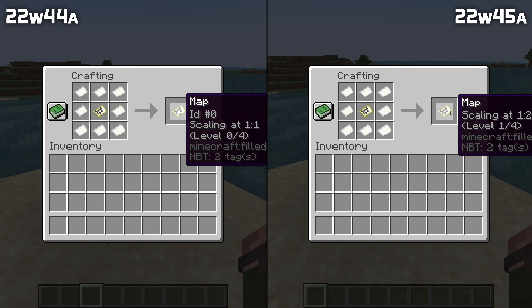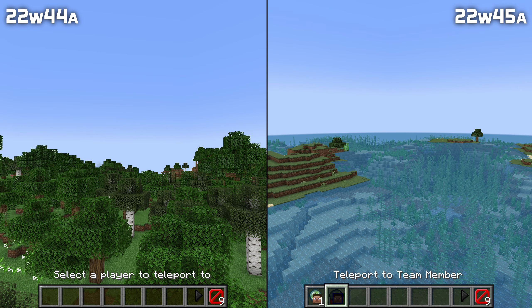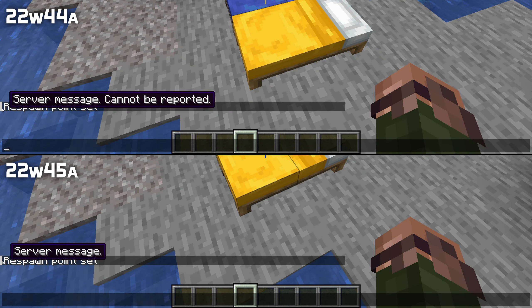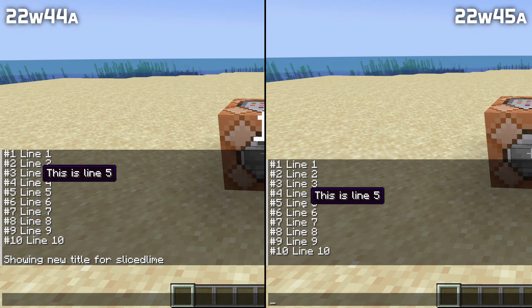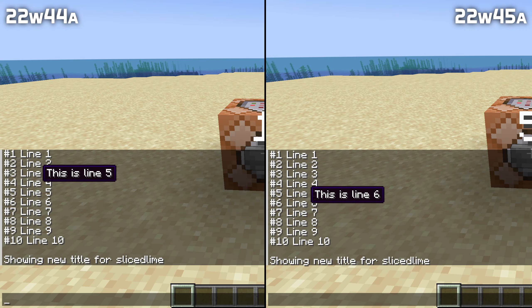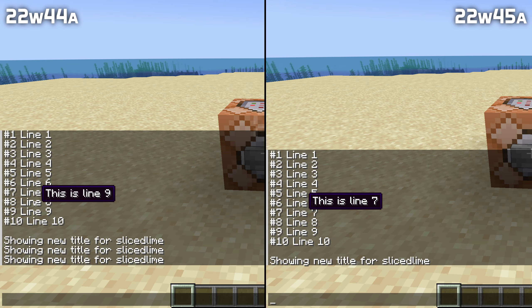When crafting a map, the tooltip now correctly shows the zoom level of the result rather than of the input. The teleport to team member functionality in spectator mode now only shows up for teams that actually have team members to teleport to. Some text fixes have been made, including for references to reporting in single player, and for lava in the lava source conversion game rule.